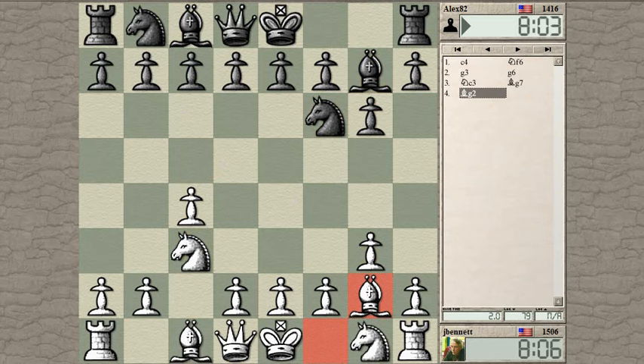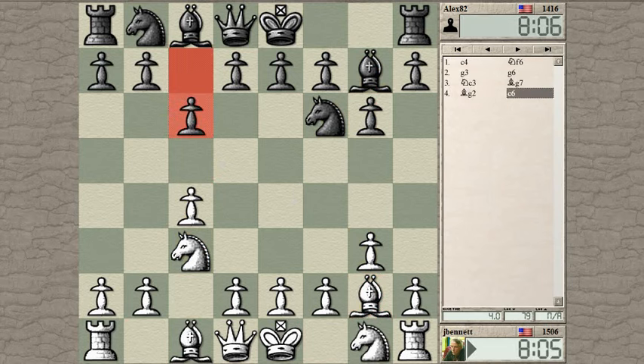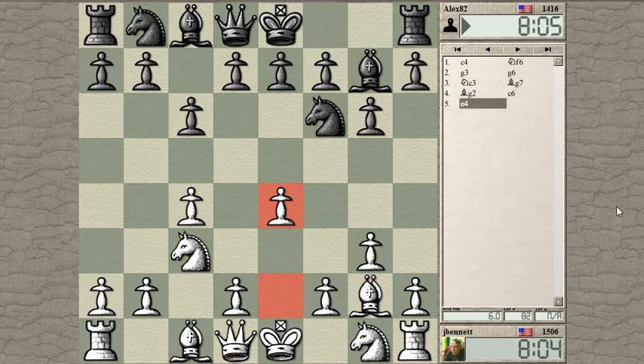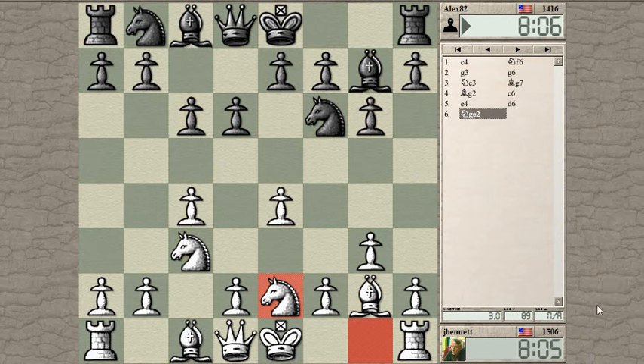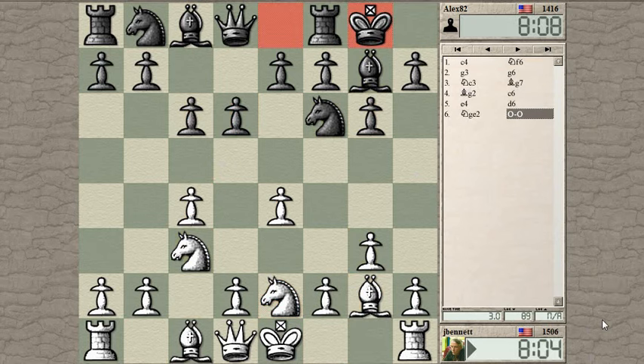This is a position where I could play e4 and go for the Botvinnik setup, so why don't I try this. I should point out my rating got over 1500 — I think this is the first time it's happened while I've been on this channel. It means I'll probably lose; whenever my rating gets up over 1500 I get smacked down pretty hard usually.